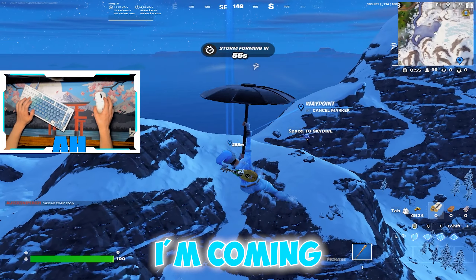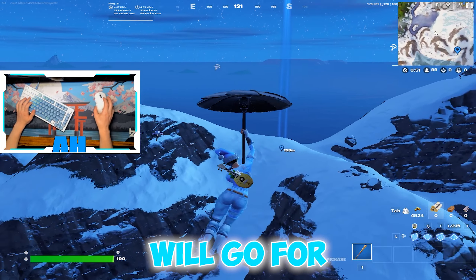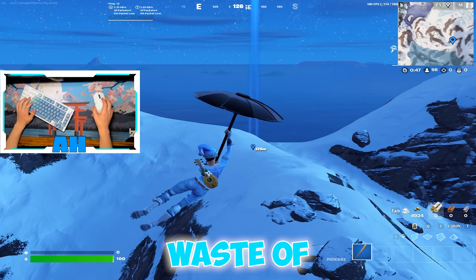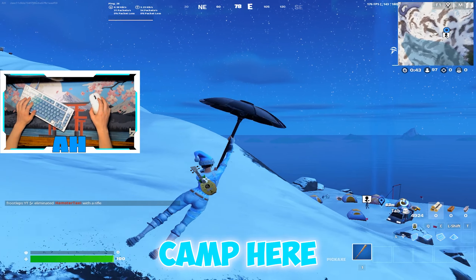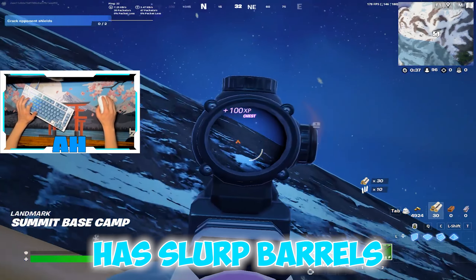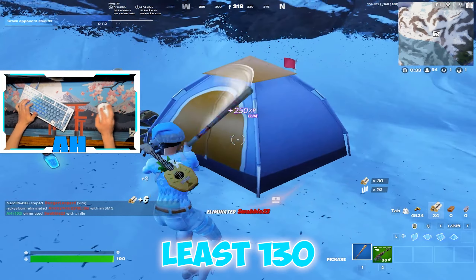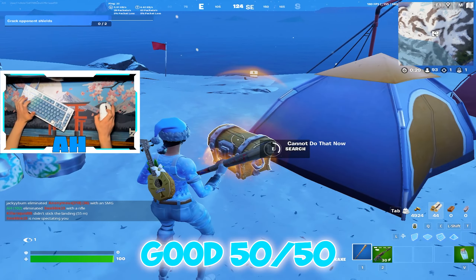As you might notice coming in here, a lot of players will go for the launch pad up top — but there's only one chest on that, so it's a complete waste of your time to go there immediately. You'll want to aim for this little base camp, because it's got four or five chests. You'll notice I get one immediately, and it also has barrels, so you're pretty much guaranteed to already have at least 130 HP right away.